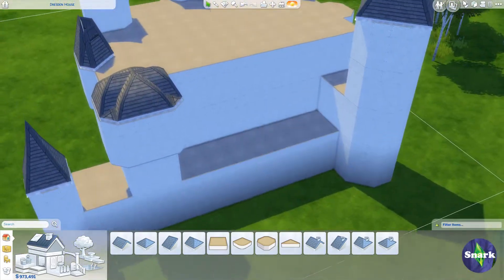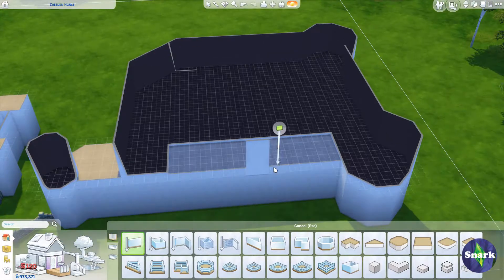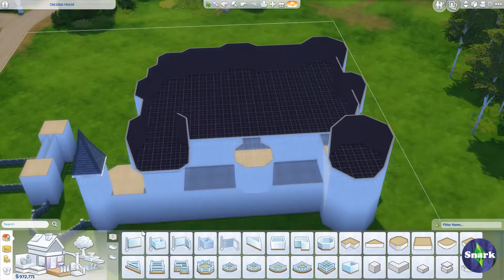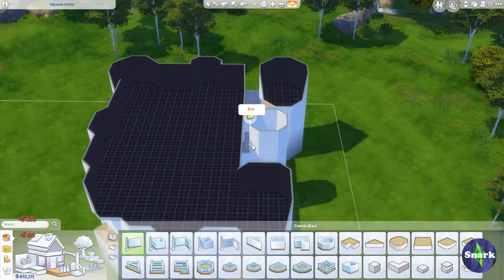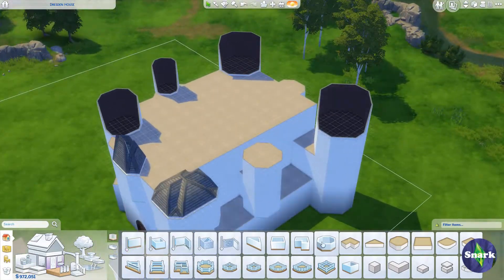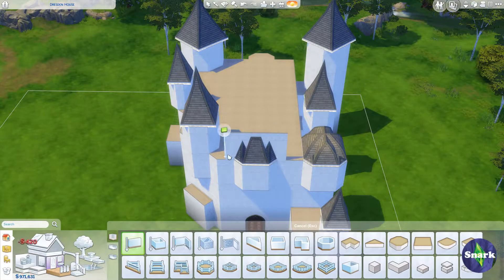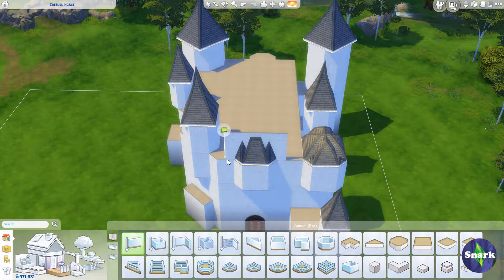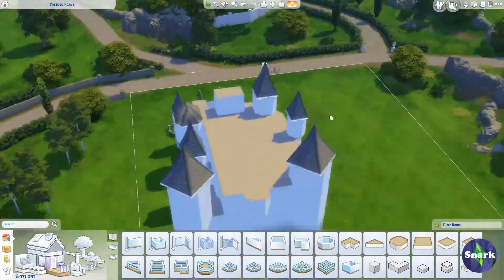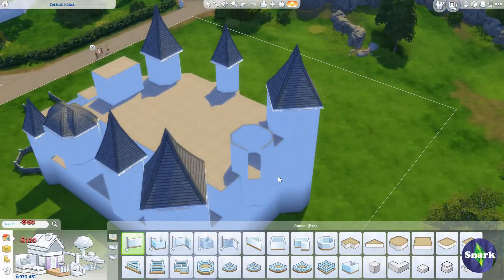Make sure that you have the Outdoor Retreat expansion pack. If you don't, it's going to look really weird because I use the coffee table and the stone seat from that expansion pack to make stone walls in the basement stories. If you don't have it, the game will replace them with other chairs and coffee tables and it's going to look weird and probably unusable. So make sure you have the Outdoor Retreat expansion pack.